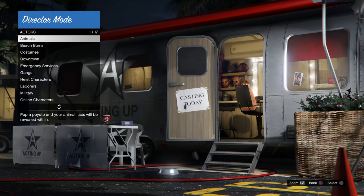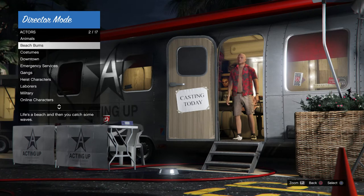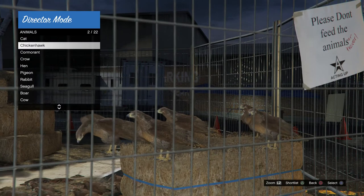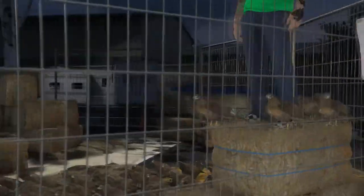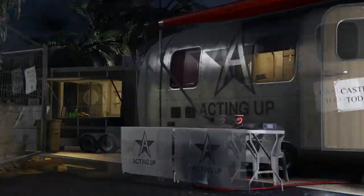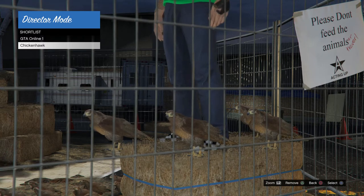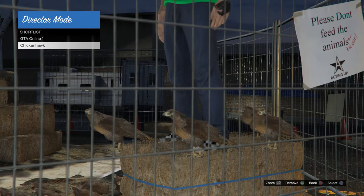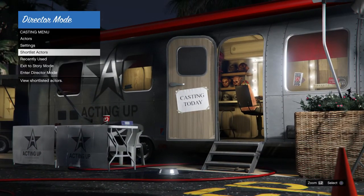From there, go back to actors, go to birds again — or animals — and shortlist the bird again, so the chicken hawk. Once you've done that, go back to animals, then back to shortlist actors. Once in shortlist actors, click up and down on the d-pad again until the character glitches back into the hay bale. As you can see, my character is now glitched into the hay bale — he's got his checkered shoes on and some blue pants. That's what you need so far.